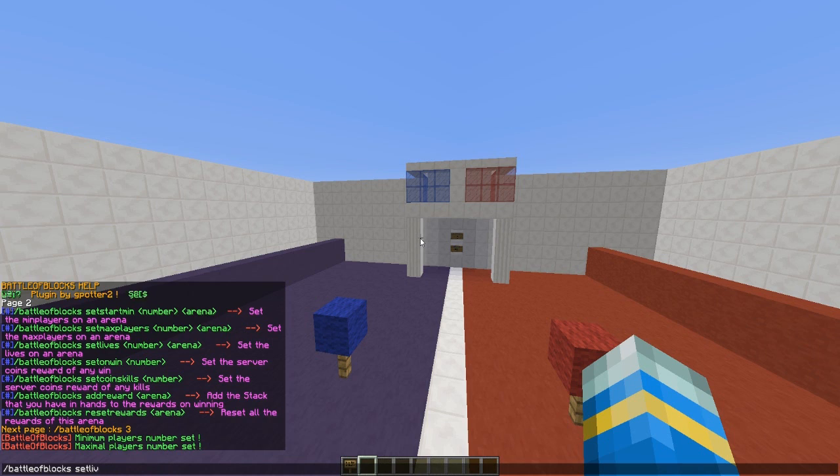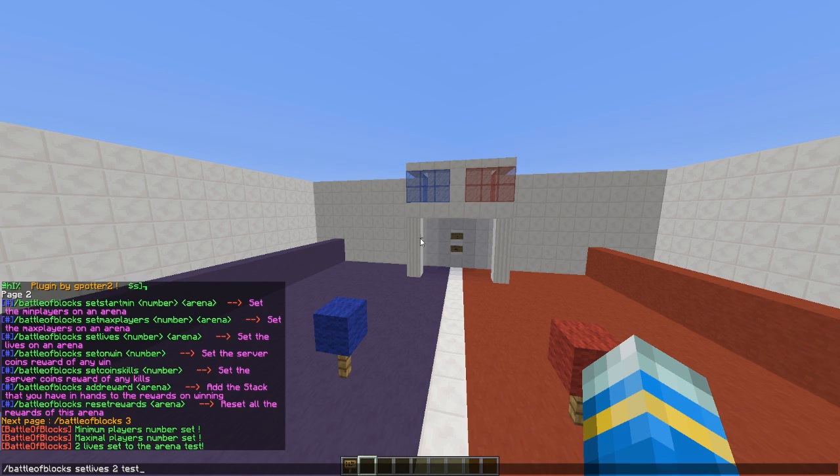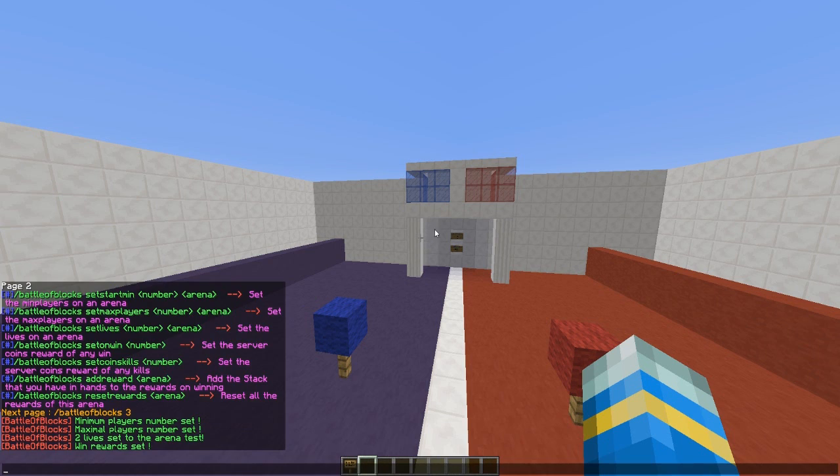Then set lives — that's how many times the block can be broken before a particular team wins. So 2 for 'test'. And we are going to set on win how many points you get, since points can unlock classes and whatnot. So set the server coins reward on any win — maybe 20. You can obviously add more rewards as well.